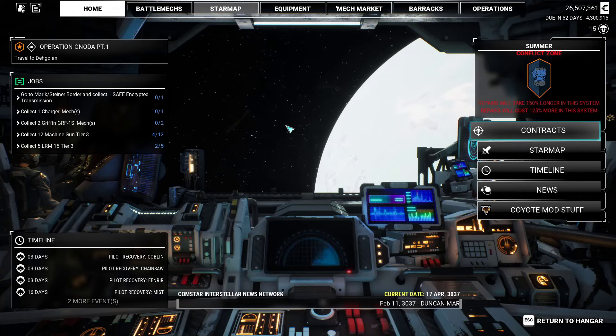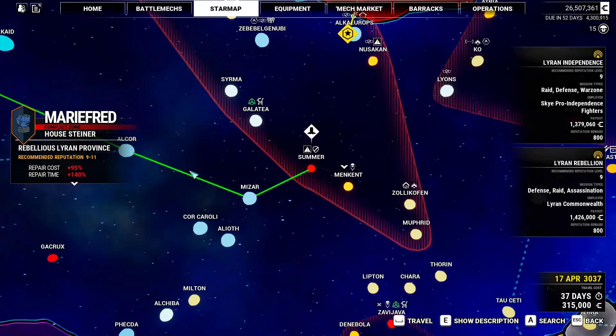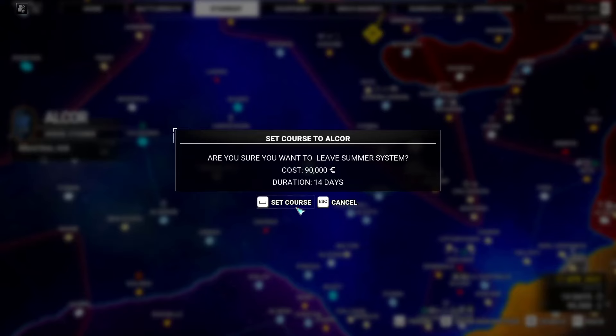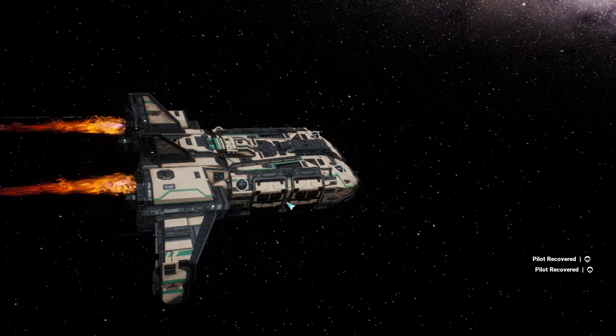Hello everyone and welcome back to the channel and welcome back to some more MechWarrior 5, where last time around we got hit hard. I deployed everything - tanks, extra loads of mechs, combat leopards - and we still lost half, well all of these mechs. So we've got to revisit that. We're going to go over to Alcor. I hope everyone enjoys the video - if you do remember to hit that like button and subscribe.